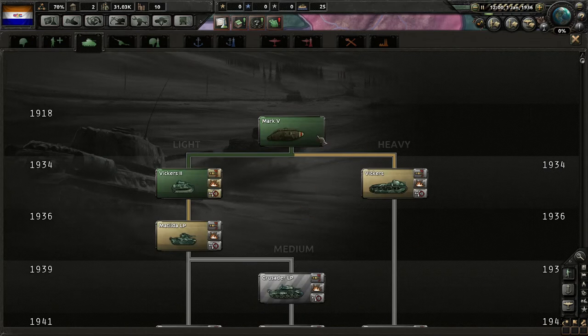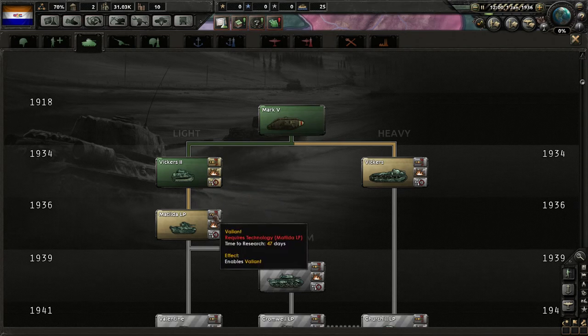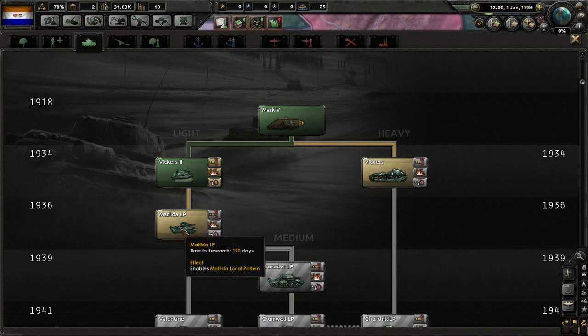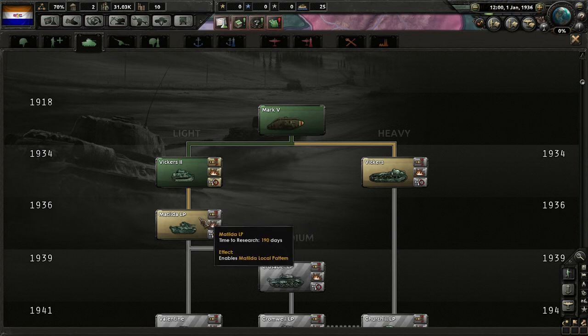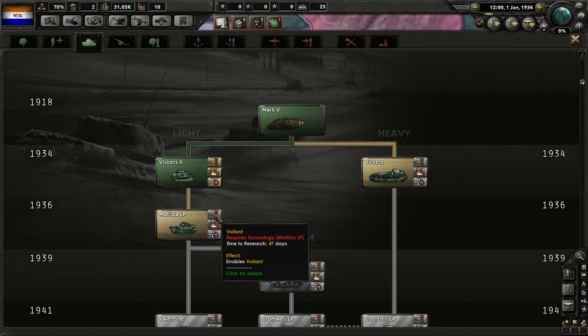And our tanks. I noticed that the Matilda is kind of classified as a medium. We can research the Valiant as our anti-tank version. Now, anybody who has some knowledge of tank history — the Valiant is basically considered one of the worst tank designs ever made. So we might have to skip on that, although it is interesting to see it there. We have basically the same tree as the British, including the Great War tank, Vickers Heavy, and the Crusader.